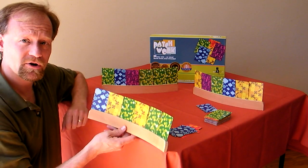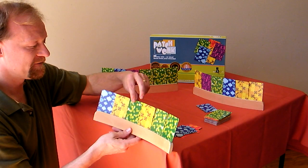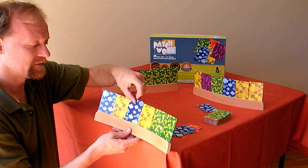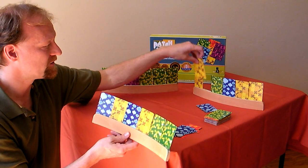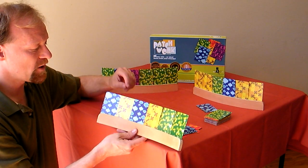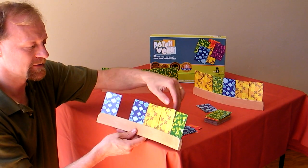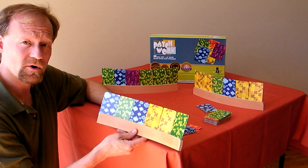Each turn you're allowed to do two actions, and the actions you can do can be the following things. A flip — so I can flip a card around so the outside becomes the inside, and I can do that to my opponent's hand as well, so for example I could do a flip there, and that would be an action. A swap — so I can swap the position of two cards, because the key is that the four in a row have to be in a row, they have to be adjacent.